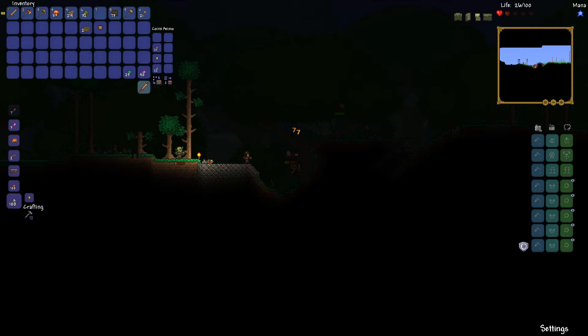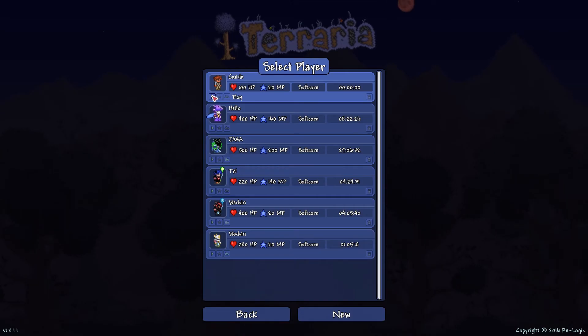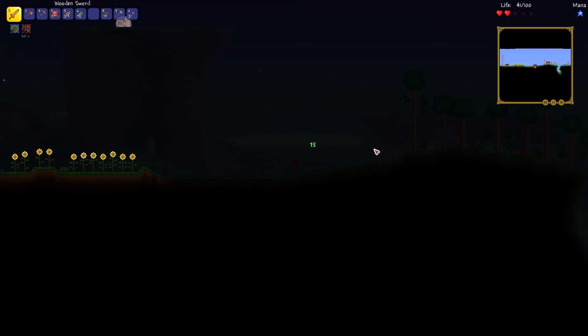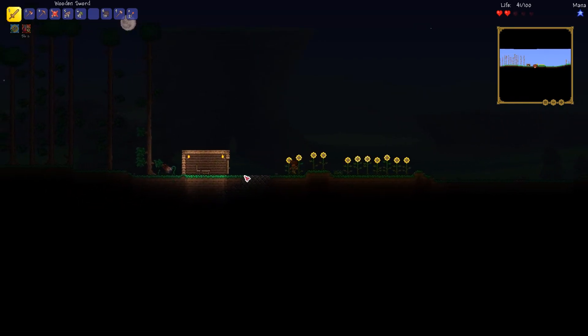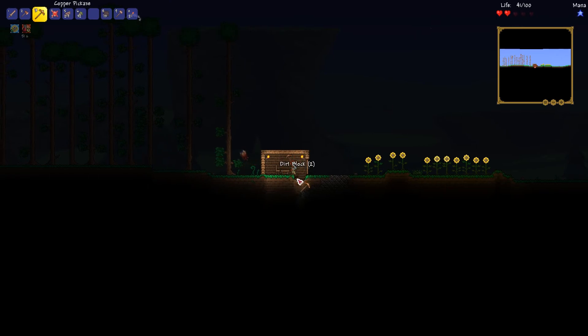If you ever get in a tight situation, all you can do is go to settings, save and exit, press single player, and go back to your world. You will spawn basically where you spawned in the very beginning. That is a very useful trick if you ever get into a bad situation.